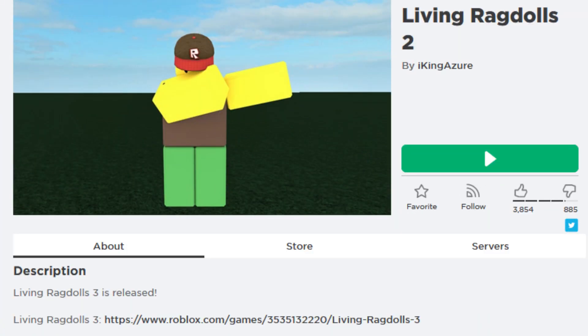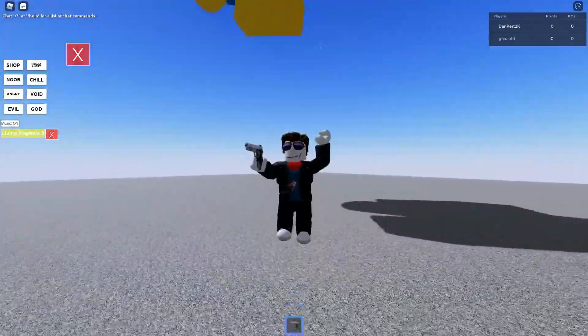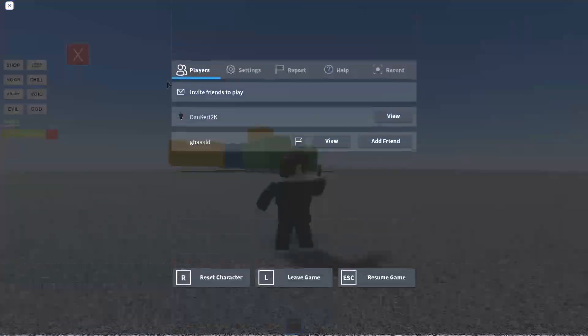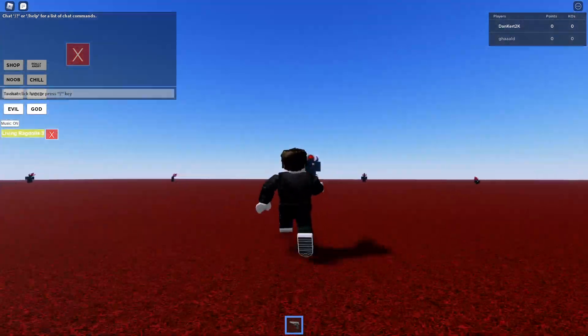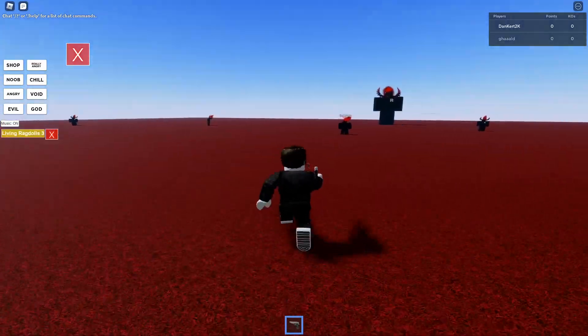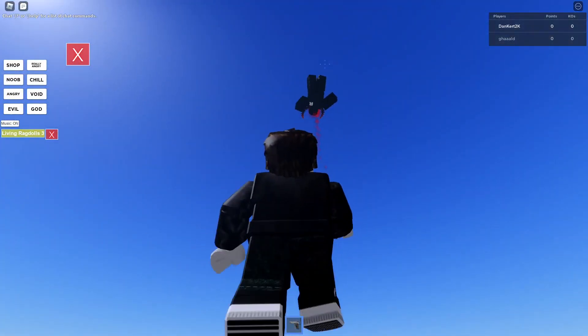Number 7: Living Ragdolls 2. In this adventure, you can certainly have a lot of fun just playing through the game and chatting with other players. But imagine a little secret waiting for you behind a portrait in a shop — that is what we have in Living Ragdolls 2. Once you climb through the painting, you enter into the king's secret shop.